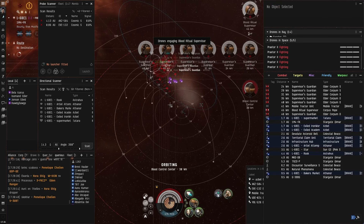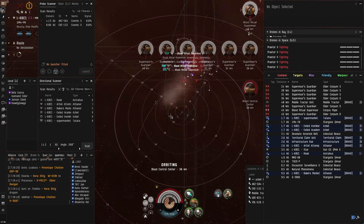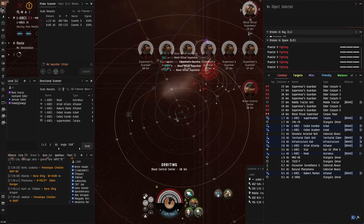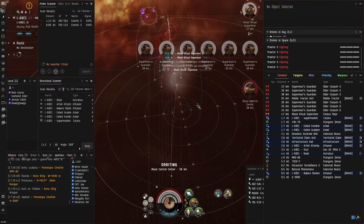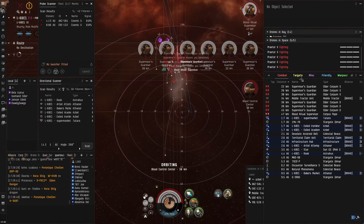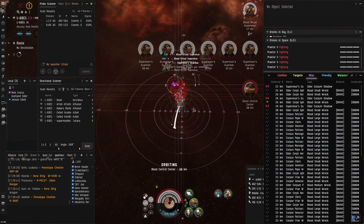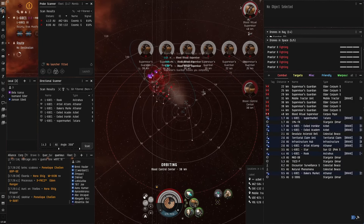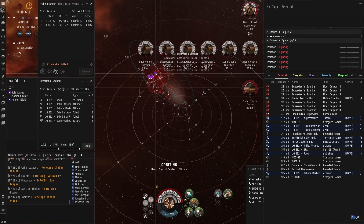Now Isomand goes for the blood ritual supervisor, because it is the trigger for another wave. That next wave can sometimes contain a faction spawn. But if you destroy the structure and then the supervisor, that spawn would not happen. The cruisers don't really matter for an Ishtar, giving little reward in bounties. As he wants the chance of a faction spawn, Isomand kills the supervisor first, before killing the structure.